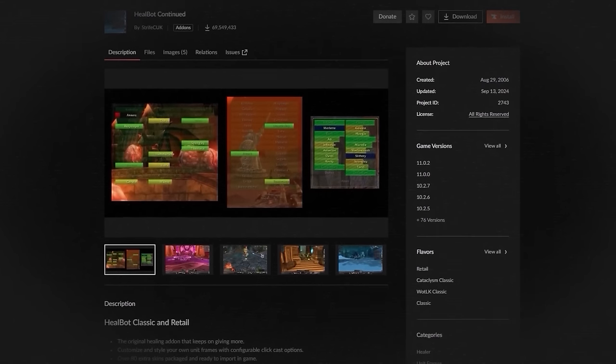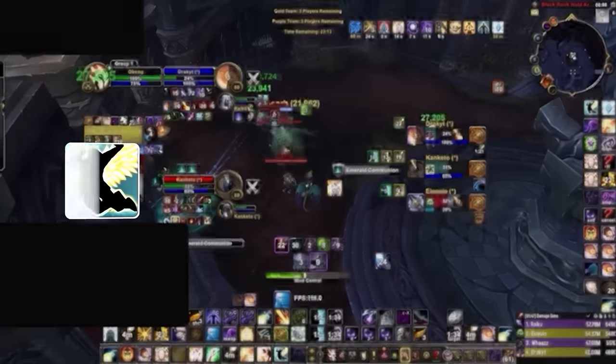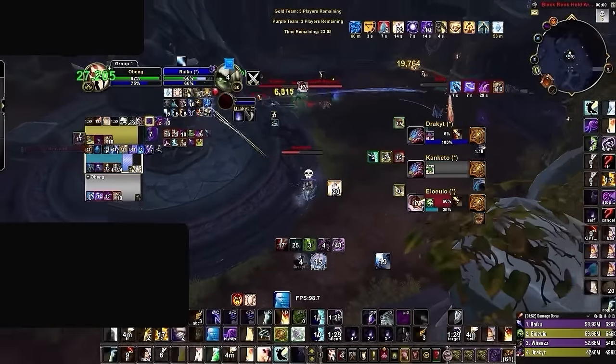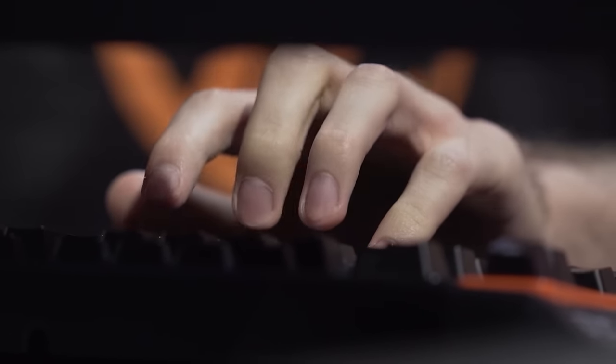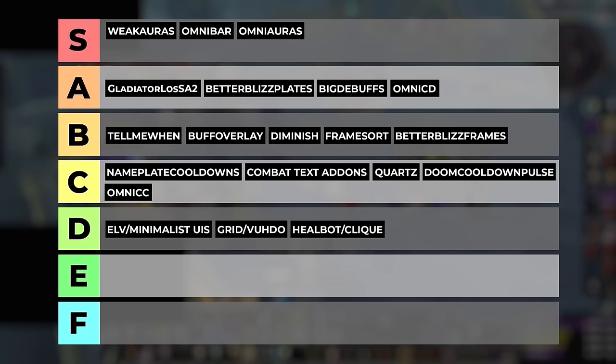Healbot and Clique are also quite popular, and we don't really recommend using either of those for arena. There are simply too many non-healing buttons you need to press on friendly players in PvP, and being limited to a few mouse binds can make these add-ons feel very restrictive. On top of this, it is ideal to use target key binds in PvP since they are generally faster than clicking frames once you get the muscle memory. The default raid frames are just way more optimal, which is why Healbot and Clique will be going in the D tier.